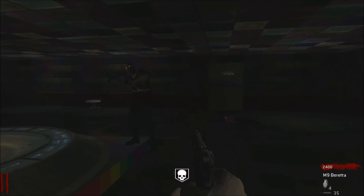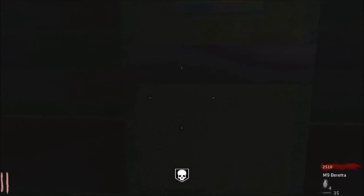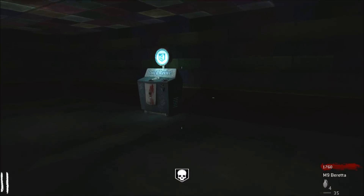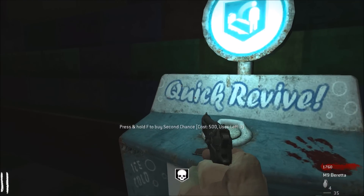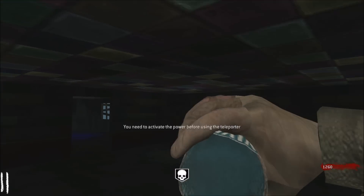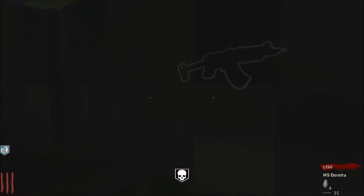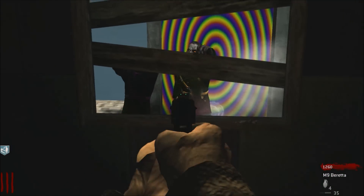Oh nice. Let's open this. Oh nice — 750. PHD's over there, let's get that. There's no wall weapons. There's an AK-74U — it's an expensive version of it.